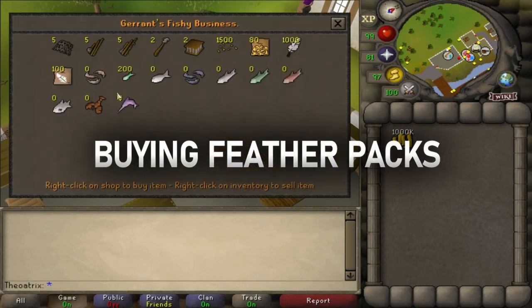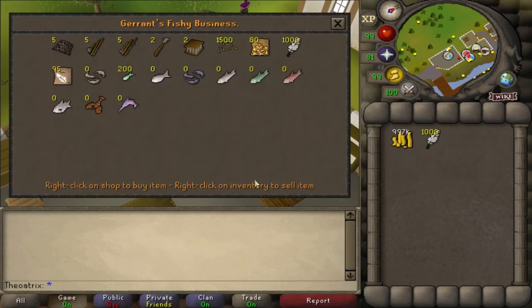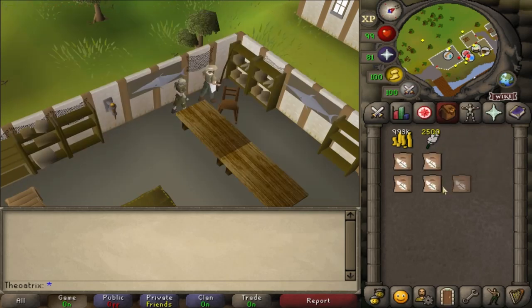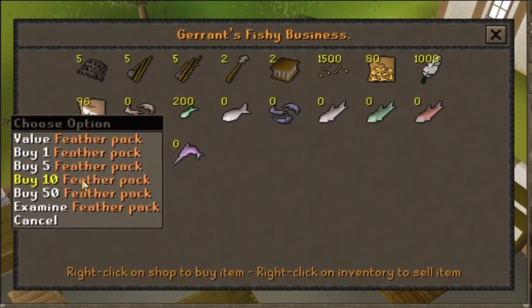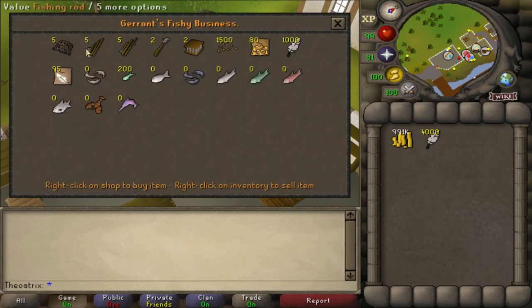Buying feather packs from the Port Sarim Fishing Store is another great way to make money. Feather packs have a starting cost of 200 coins and give you 100 feathers, so it's two coins per feather. You can easily sell the feathers for three coins each on the grand exchange, giving you a profit of 100 coins per pack. It's best to buy 10 feather packs and wait for the shop to restock, and the shop restocks really quickly. If you constantly buy 10, open them, and buy another 10 when the stock reaches 100, you can make a profit of 230k per hour.